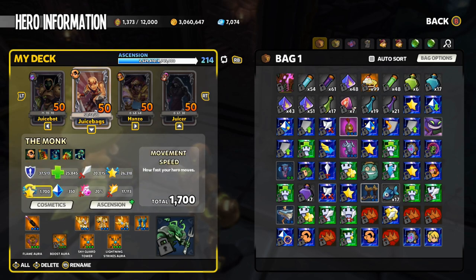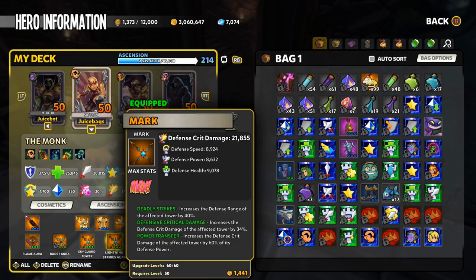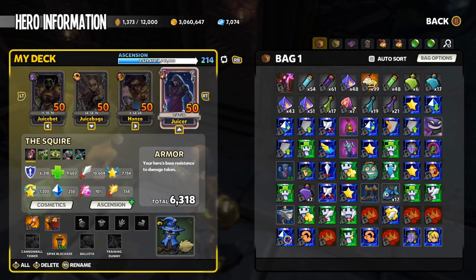I'm also going to be using the skyguards. I've got this mark on there just because it's what I have — sometimes you just have to go with what you have. I do prefer a medallion on my skyguards, but that mark's going to get me through for now. Same thing with the lightning strike auras — I'm going with a mark at 21,855. It's just what I have, so you have to use what you've got.